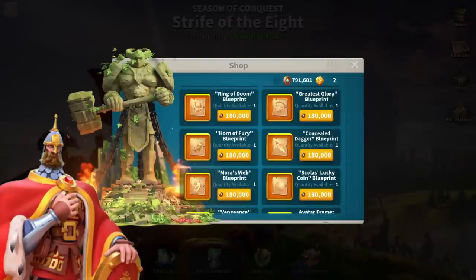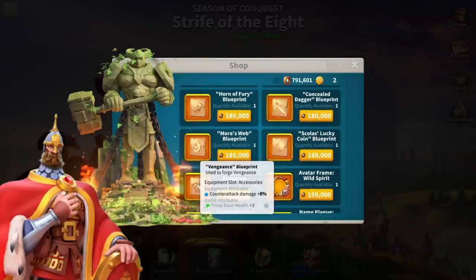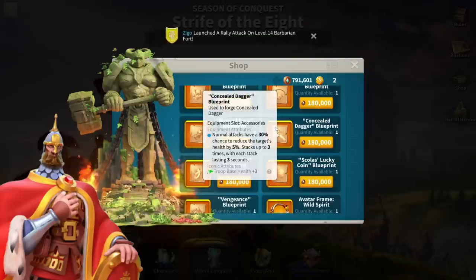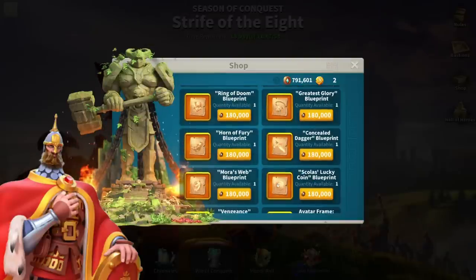Now, looking at the accessories from the KvK shop — which ones are better? I would say Ring of Doom and Horn of Fury are great for at least 90% of commanders. Both work great on pretty much any commander. Ring of Doom increases your damage and Horn of Fury increases your rage gain — you cannot go wrong with either option. However, if you have a specific march, for example an Atela-Takeda or a Pakal Herald, you may consider Vengeance — I actually have Vengeance on my Atela-Takeda. Please note that you should never purchase Concealed Dagger from the KvK shop, because you can get blueprints for it from the egg event called Holy Nice Treasure. There's no point spending season coins on an accessory obtainable from a regular event. I also don't like Scola's Coin. In short, Ring of Doom and Horn of Fury are great for many marches.